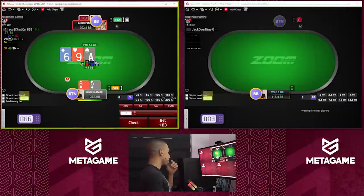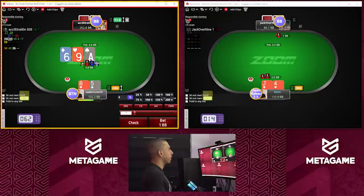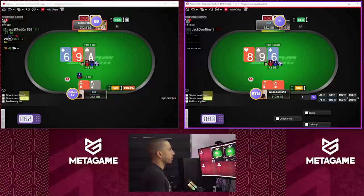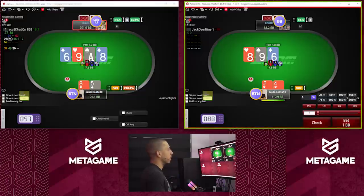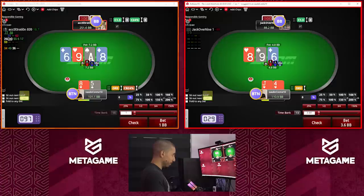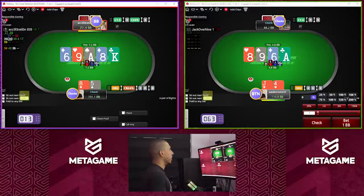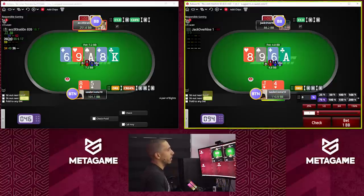Eight-nine-six — I'm gonna go smaller check here. I don't think it's a super high frequency c-bet board, but this is a good spot though — I will bet sometimes. On the right here, we're gonna go two-thirds or check on this board with this hand. I'm gonna go for a check with this hand, but betting occasionally is fine. In heads up, you see that a lot of strategies are very close.